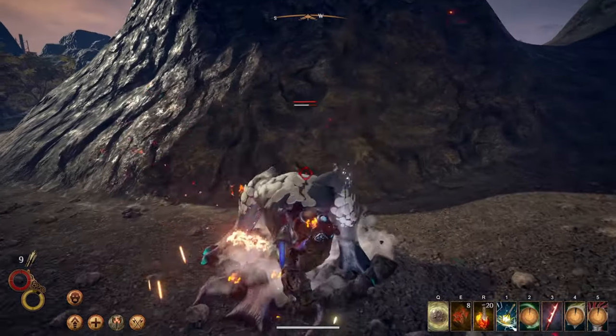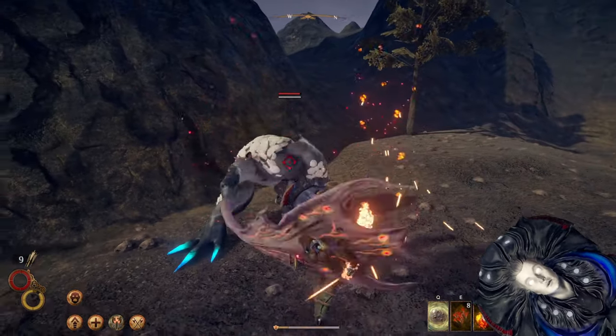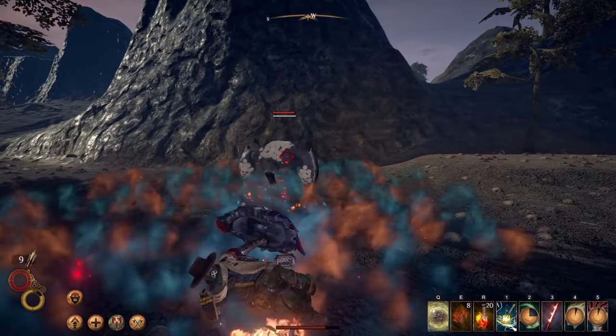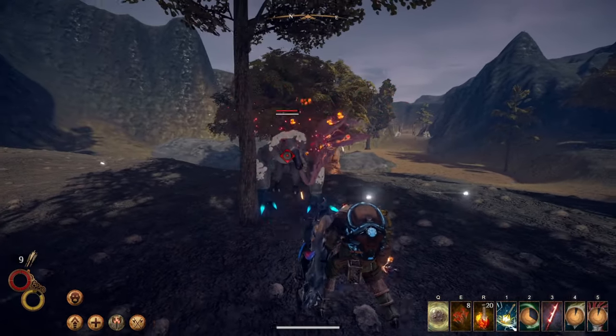What's up guys, thanks for stopping by. Today we are going to check out the angler shield and how you can get it. It's a pretty creepy looking shield that glows in the dark without alerting enemies to your location. It also makes you immune to some of the worst status effects in the game. Here's how you can get it.